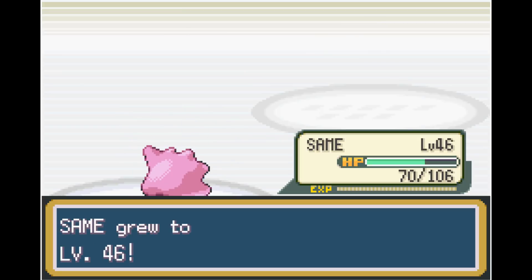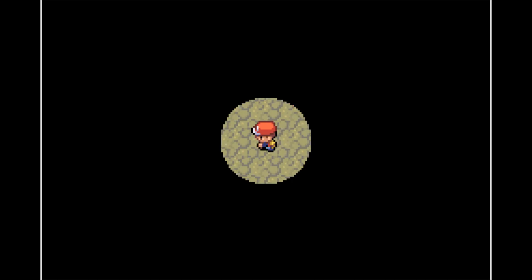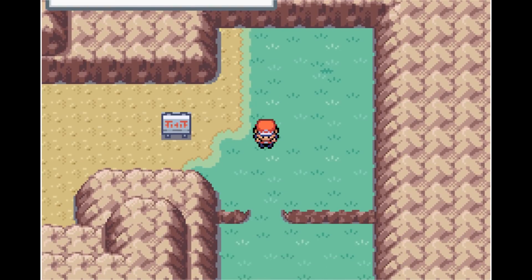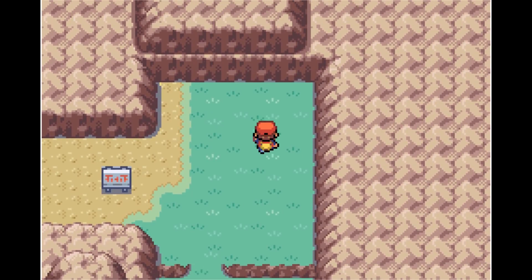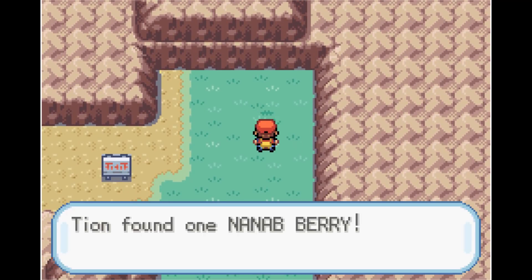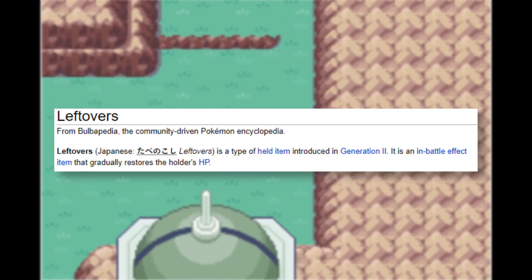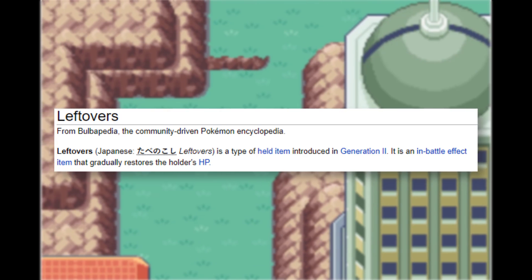Next up is Rock Tunnel — and I am not ready for that. After going almost insane, we eventually find our way out. I know that if I want to keep using Struggle strategies and not die from recoil damage, I need to get the held item Leftovers. Leftovers is a held item that restores 1/16th of your HP every turn — it is a very good item, probably the best in the game.